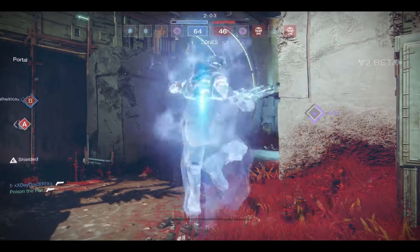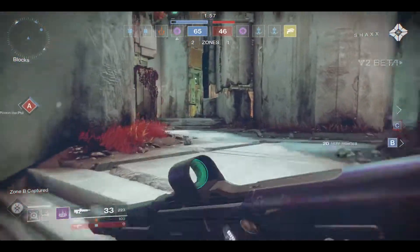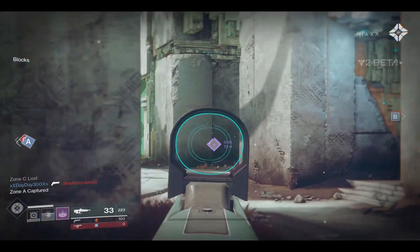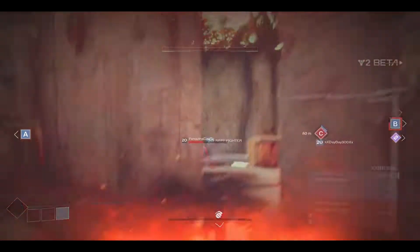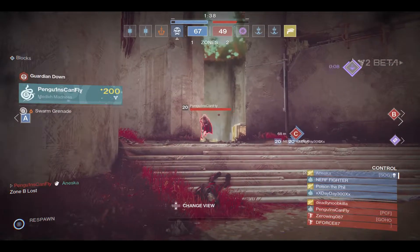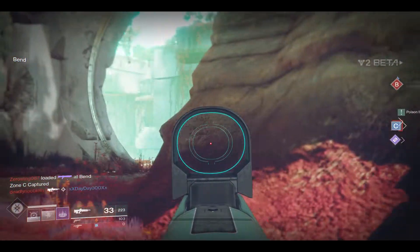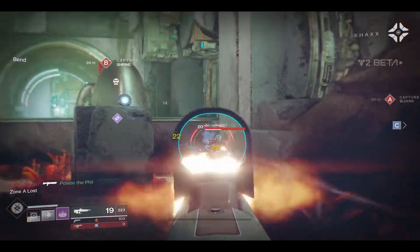Power ammo's still got about half a minute, so I'm gonna rotate towards A and try to help cap that, because they just capped C — they're gonna come to either A or B, and obviously they went B. So I almost get this guy but I totally ignore his teammate. The swarms are so much better than the Z1. I see power ammo's up, so I try going for it, but someone caps it. So I'm gonna try to flank on B, but I just totally miss all my shots, and this guy uses his little flash super.